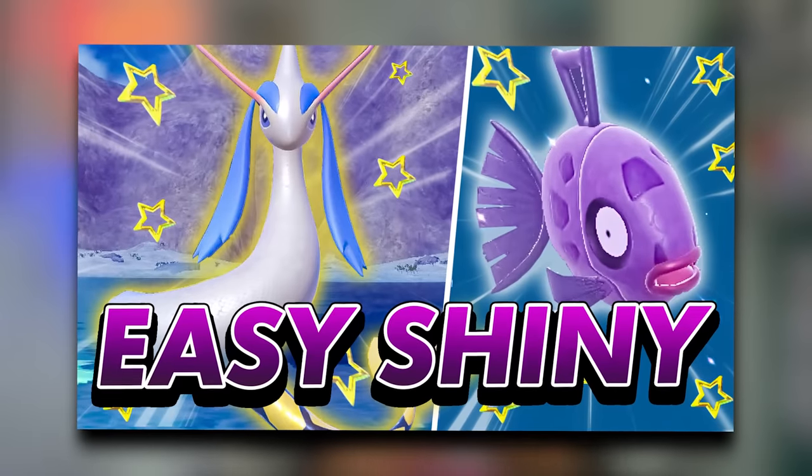There are 44 evolution lines available in Kitakami. We've covered two of those already — Thibas and Melootic, and Sinistea and Polteageist — and they are videos already on the channel linked in the description below. The remaining 42 evolution lines include 6 that we're not going to be able to hunt with isolated encounter methods, so they're not included in this video.